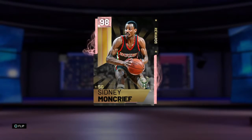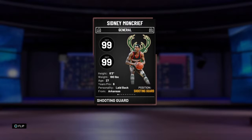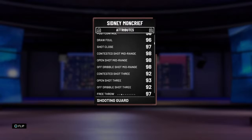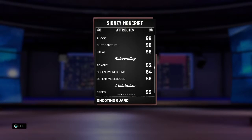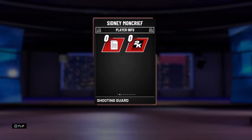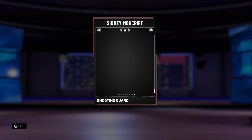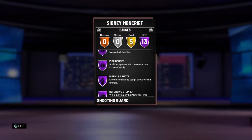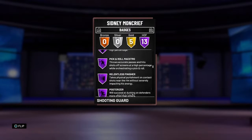At number 7 is Sidney Moncrief. As we get into these last seven, they are a lot more usable than the first four. The main problem with Moncrief is that he's a 6'3" shooting guard — you could play him at point guard since he has 92 ball control, but his card's strength is defending and he's 6'3" 180 lbs, so he's way too small to be an effective defender. That said, he's got 13 Hall of Fame badges with some good defensive badges — not a horrible card, there are just better options.